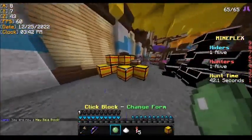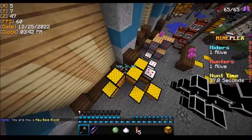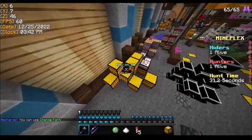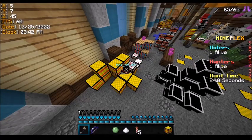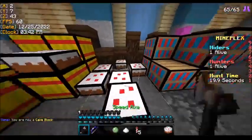For the hay bales, the most important spot to know is this hole right here — you'll sometimes find a hay bale or even flower pots here, so you should know that. There's also a slot right here where a hay bale can hide, and a hole here as well. Those are the spots to focus on for the hay bales.